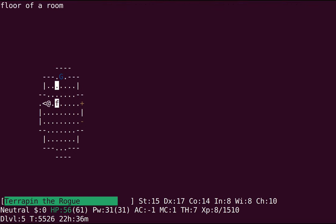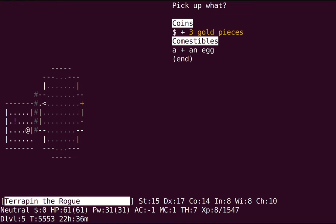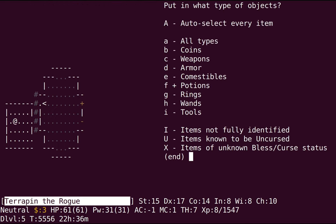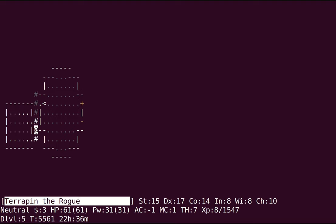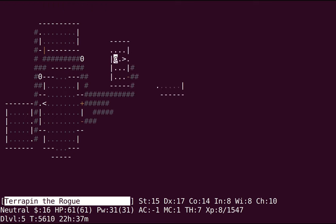I could maybe risk drinking from a fountain. I'm fast, so water demons aren't quite as scary as they might otherwise be. I'm not a huge fountain drinker, but I believe that if you find a magic fountain you have a pretty good chance of restoring lost attributes. In the meantime I'm going to keep going — I don't have time to backtrack to other levels to find fountains because I'm just so hungry and running pretty low on food.